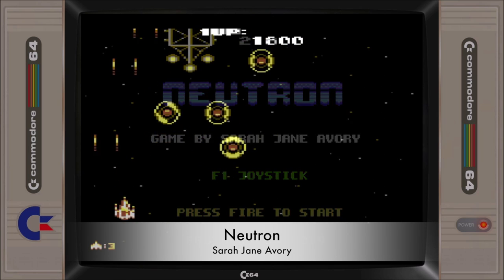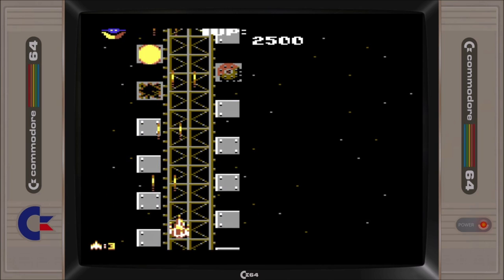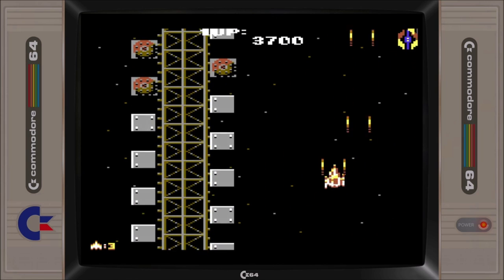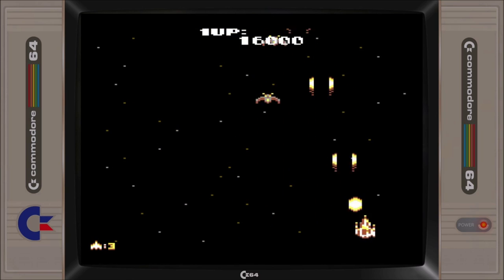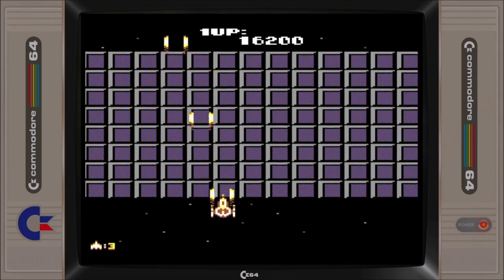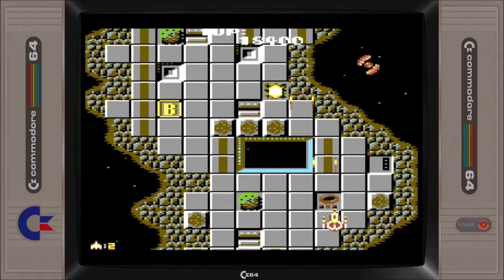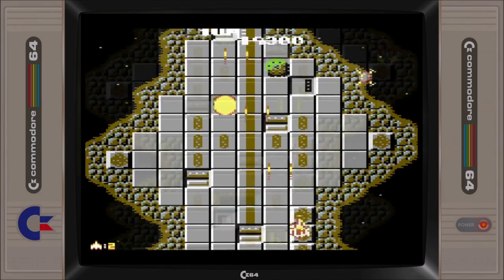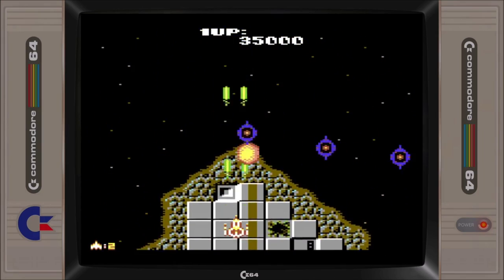The C64 gaming community certainly has a lot of respect for developer Sarah Jane Avery, and looking at what she has been able to achieve in producing Neutron within the 16-kilobyte limit, it's easy to see why. Neutron is a high-quality vertical scrolling shooter featuring 9 stages containing over 18 different enemy types, each with their own attack patterns. When we reviewed the game back in May, we found it to provide a very satisfying shooter experience with its silky smooth scrolling, responsive controls, and detailed ship characters.